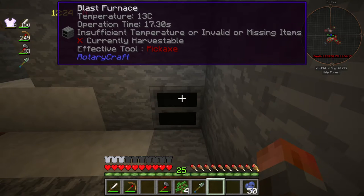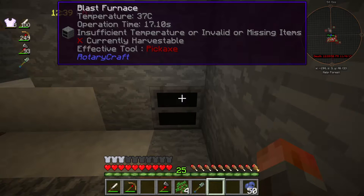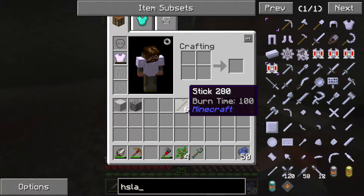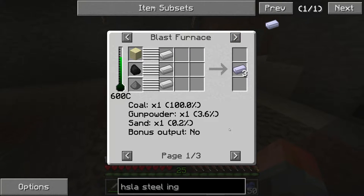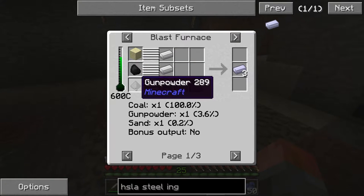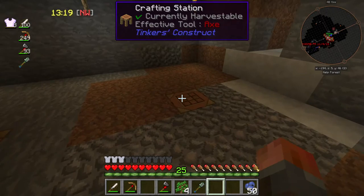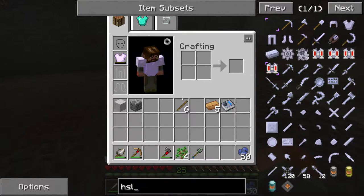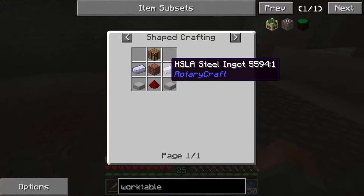You'll see at the top of the screen the temperature starts rising. If I right-click on that you'll see the blast furnace interface. This is for creating HSLA steel. You need to fill the left-hand side with sand, coal, and gunpowder - I'm not sure if charcoal works here. Then just fill the center with iron and it will make HSLA steel. The crafting block for this is called a Work Table. In order to get going you're required to have HSLA steel, so we have to get going on the blast furnace first.